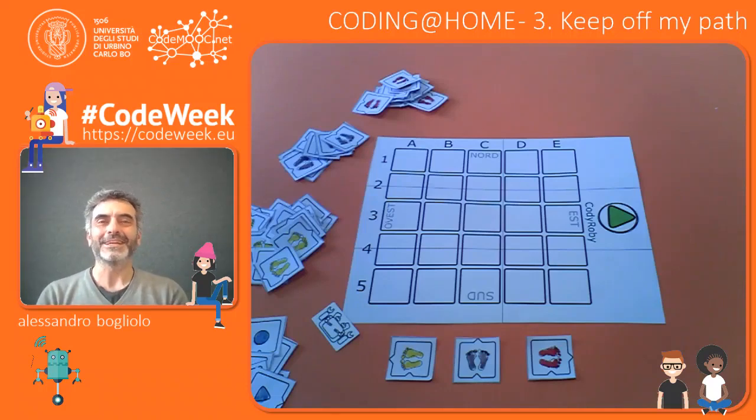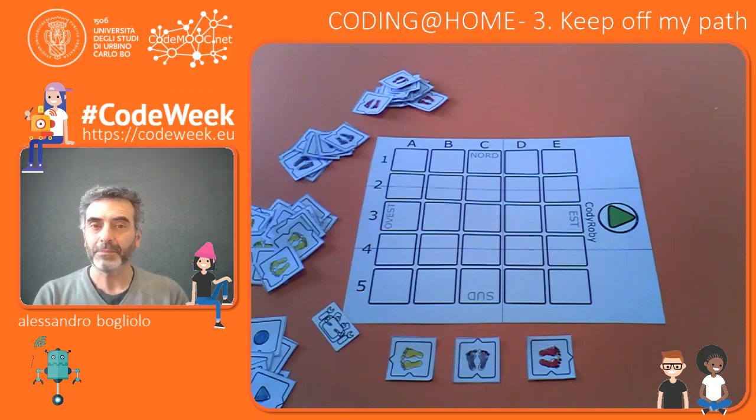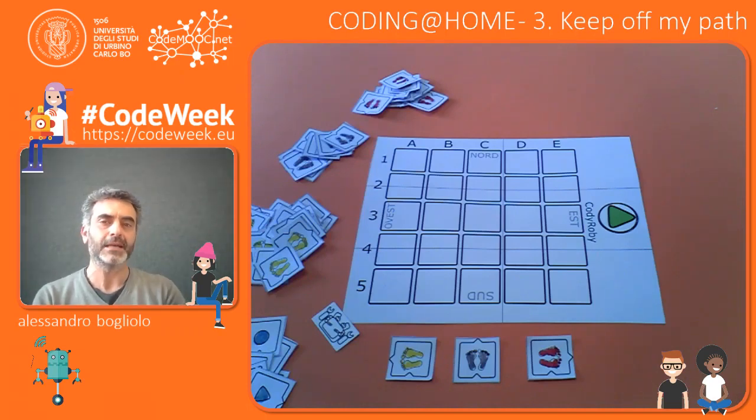Welcome back to Coding at Home. The game we're going to play today is called Keep Off My Path, because the two players or two teams will be building their own path but on the same board simultaneously. Every time one of the teams places a tile on the checkered board, this tile is not only useful to build part of a path, but also to prevent the other team from stepping into the same box.